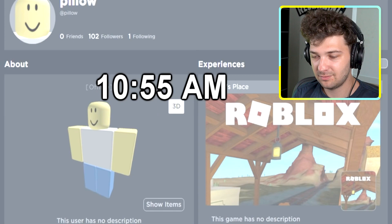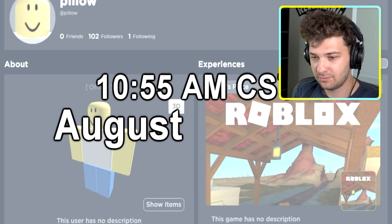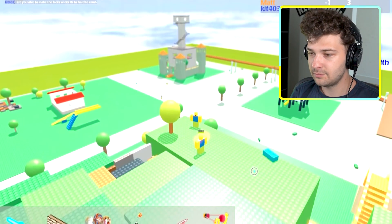The account 'Pillow' was registered at 10:55 AM Central Time on August 30th, 2007. From 2006 to 2010, many changes and variations were made to the Crossroads map. The original version was created in June 2006 and was very bare.